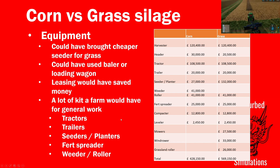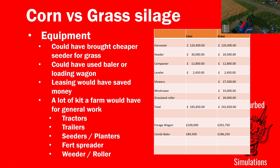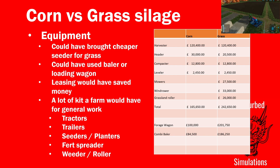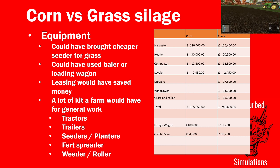A lot of farms would already have some of this kit and wouldn't buy it exclusively for this job. If you cut out the tractor, trailer, planter, seeders, fertilizer spreaders, weeders, and rollers, that removes quite a lot of cost. You'd still need the forage harvester and header, a compactor and leveler for the silage, and for the grass — mowers and a windrower. A forage wagon would cost about 100,000 instead of the 140,000-odd for the forage harvester and header.